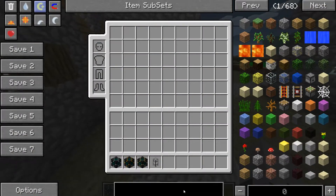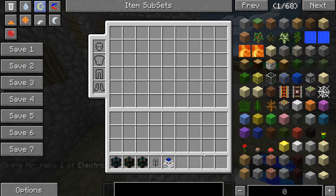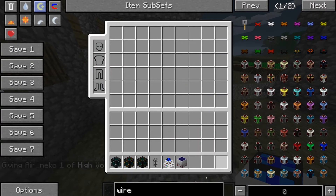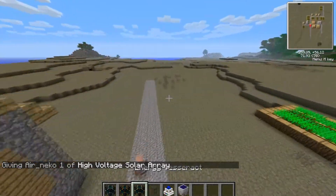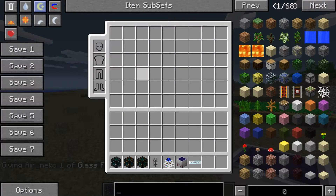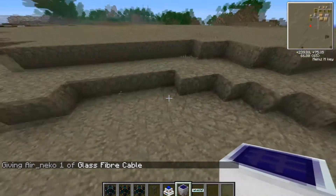First of all, you need your engines. I'm just going to make an electric farm engine. I just need solar panels and cable — it uses blutricity, not regular wire. I need cable, that's what I meant. I'm going to make a little farm of this.